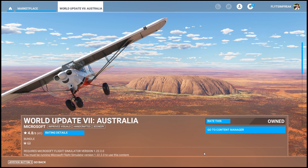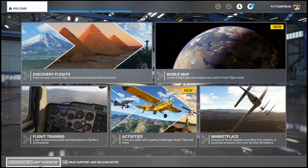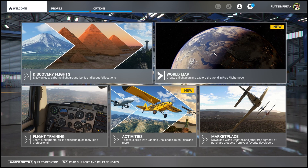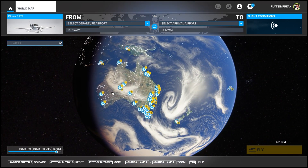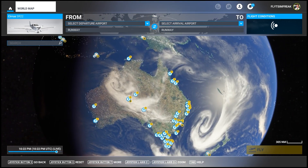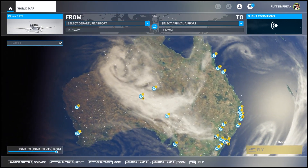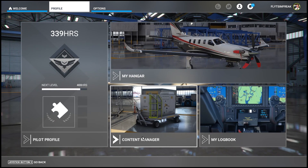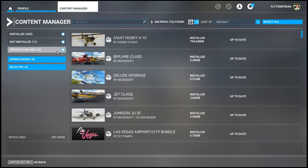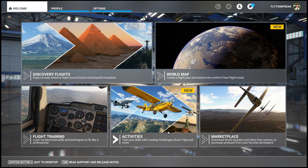The download has stopped, which means it's complete. To validate that it's actually installed, the easiest way is to go to your World Map, take a look over at Australia, and you can see all the POIs are now showing in the correct places and the new airports are there as well. You can double-check your Content Manager one more time, but all the updates have been completed. We're good — the update has been installed.